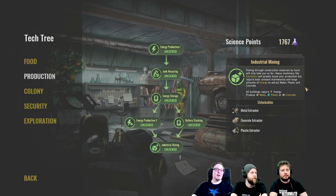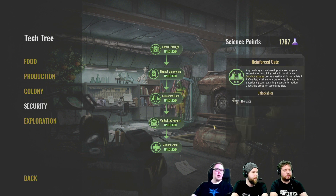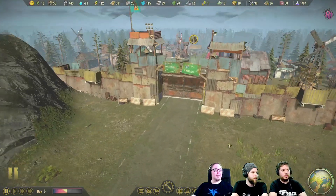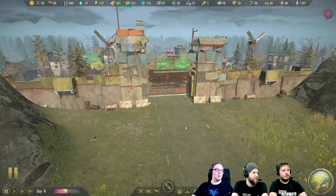As a little tidbit, we also added icon support for the tech, so it's a bit easier to see what goes in and what comes out. Then we have a few more in the security tree — the reinforced gate unlocks immediately the second level of the gate. It looks pretty intimidating. It covers the whole area pretty well with metal plates.